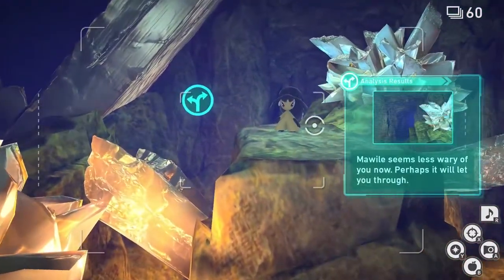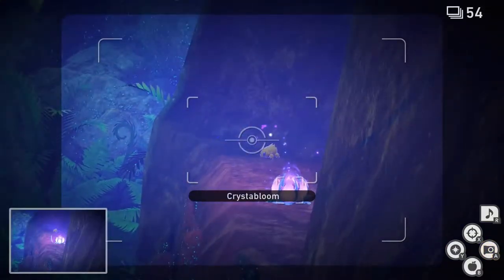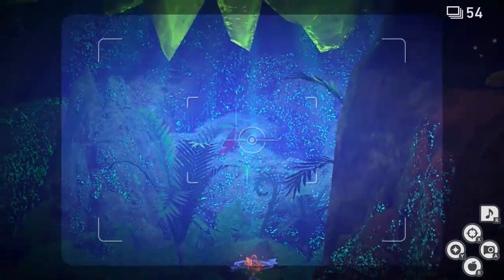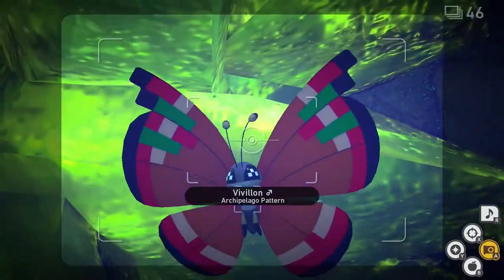Now we're going to head to the next room. Once you're here, on your right you should see a Crystal Bloom. Throw an Illumina Orb at it, and now in the center of the room a Vivillon should appear. Get a little bit closer, take a picture of it, and now you can quit and submit.